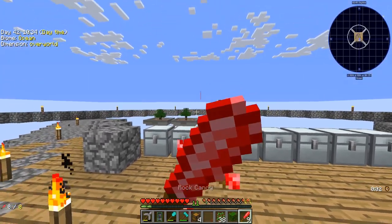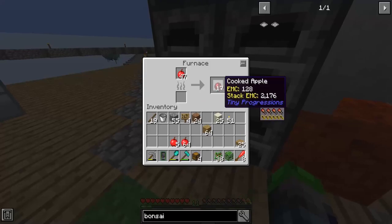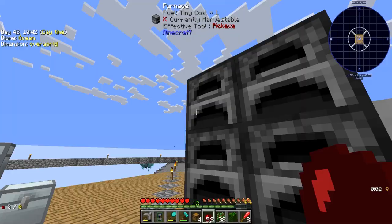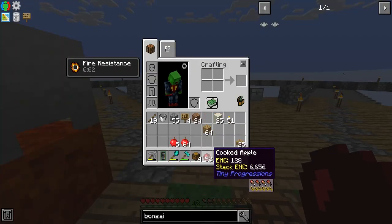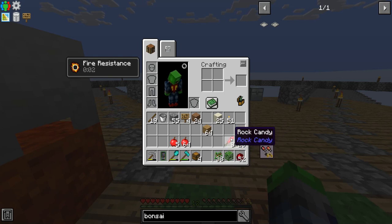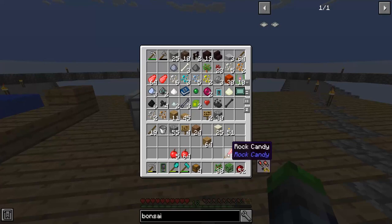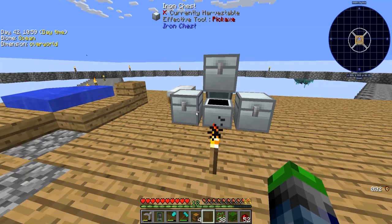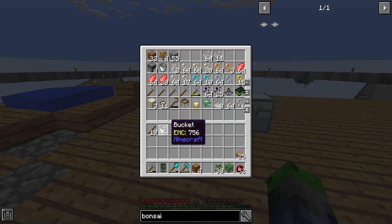We're also done smelting up all of our cooked apples. As you can see, this does four hunger and six saturation, which is much better than one and a half hunger and one and a half saturation. So we don't need the raw ones anymore — let's put them away.